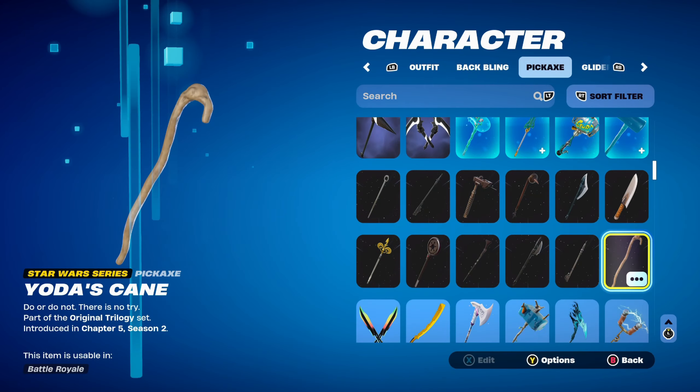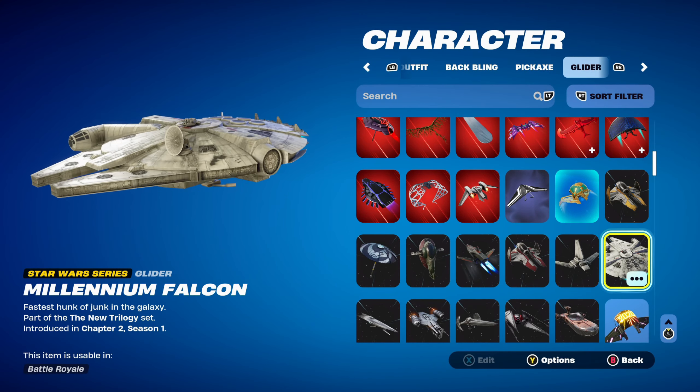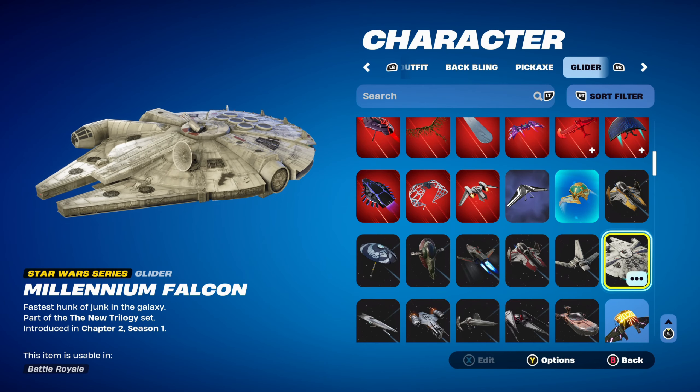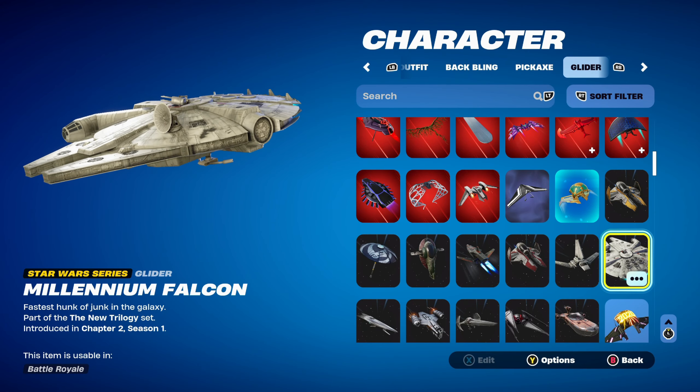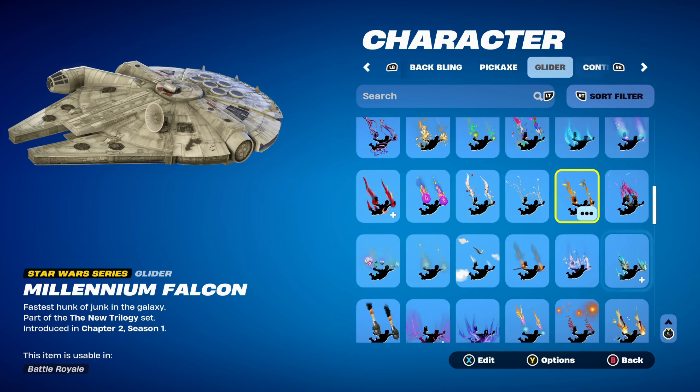The glider for all combos is the Millennium Falcon, part of the new trilogy set, introduced in Chapter 2 Season 5. I thought I'd use this since obviously Chewbacca is the co-pilot of the Millennium Falcon, which just makes sense. The contrail is the Diner Dive, part of the Breakfast Bandit set, introduced in Chapter 2 Season 5. I used it for the brown design.